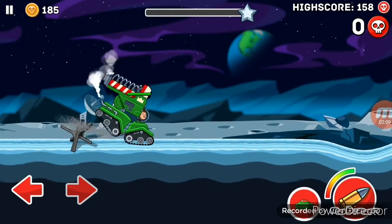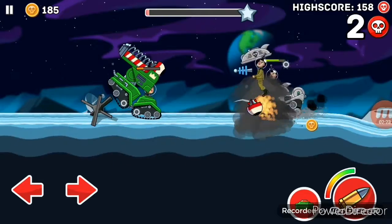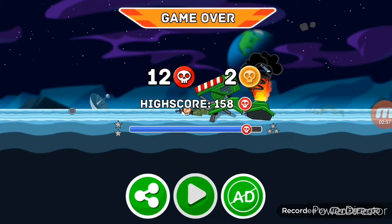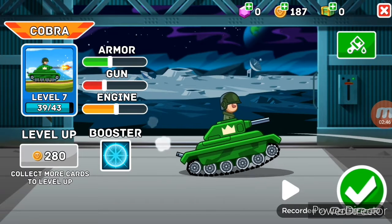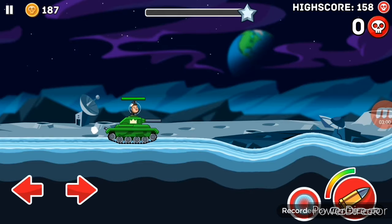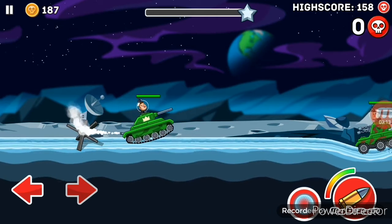Oh wait, what did that happen? I think I made him lose his traction motors — both of them left off. I don't really know how to play with this guy. See, if you press this cannon button, the cannon will get fired. If you press the back button it will go back; if you press the front button it will go to the front.